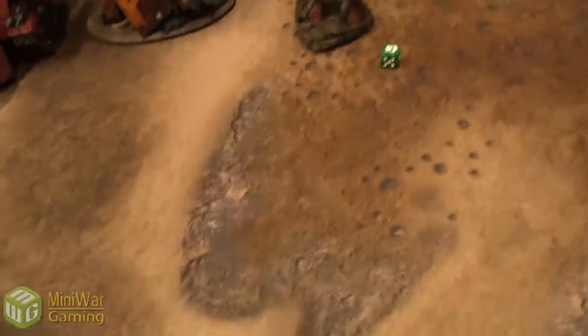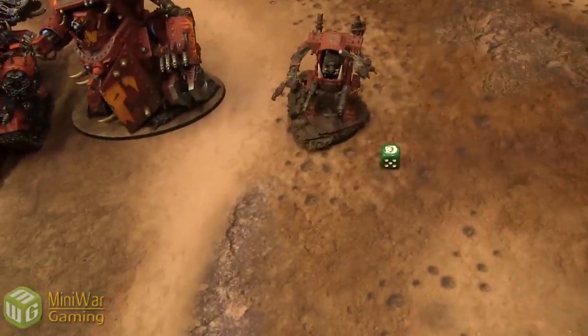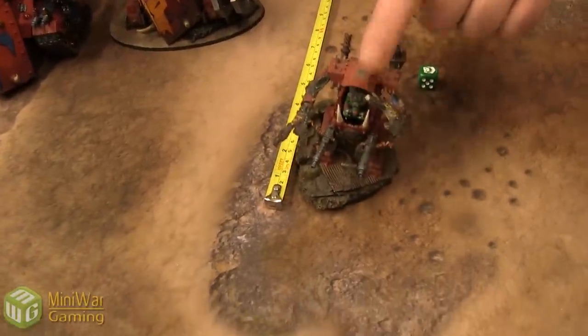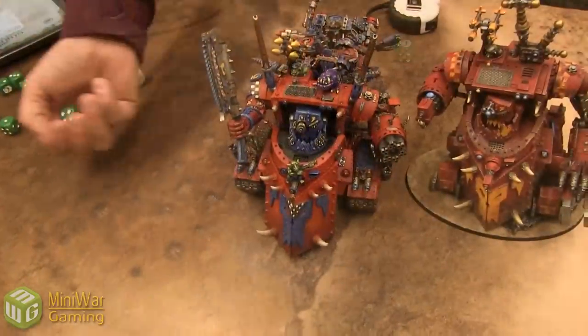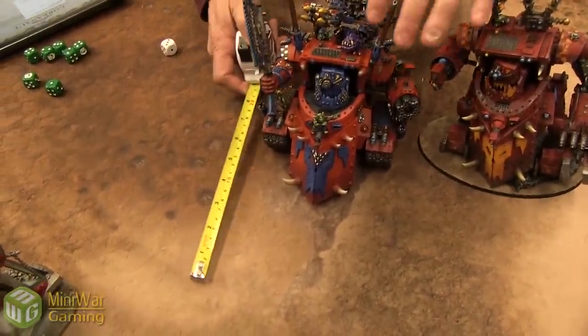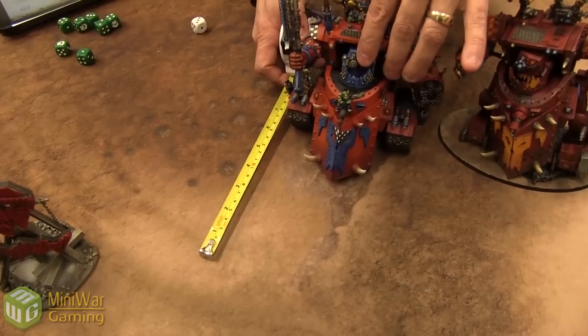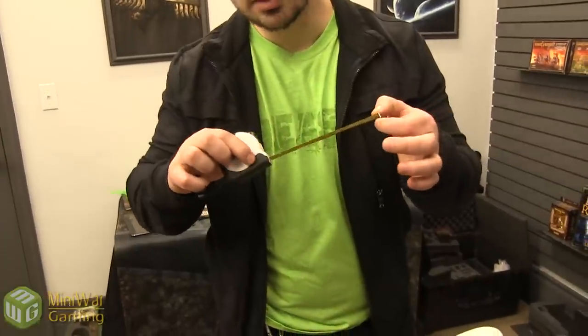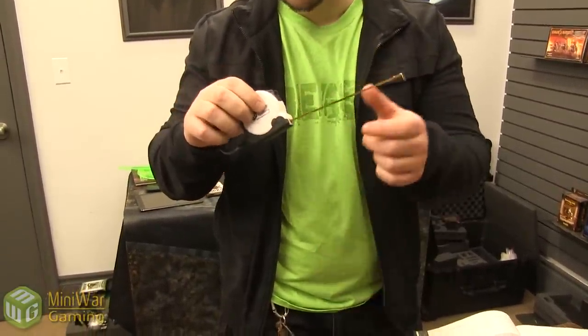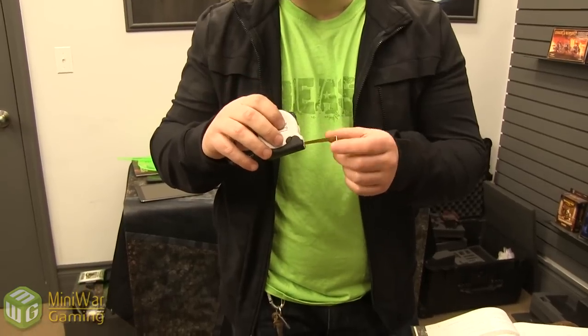The Death Dread runs 6 inches, and the Morkonaut — referred to as the 'Lord of Death Skulls' — also runs, gaining a few additional inches of movement forward. There's discussion about the model's display stand button mechanism while repositioning it on the table.